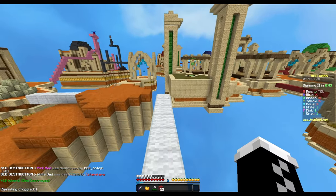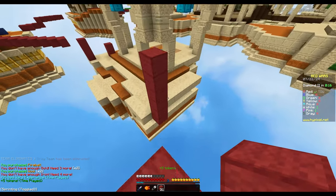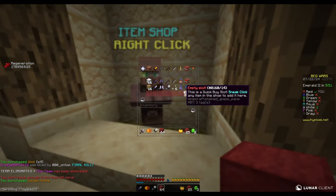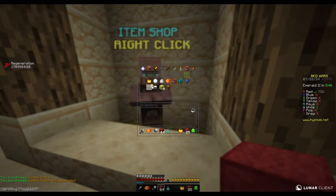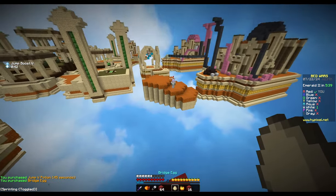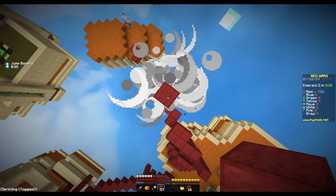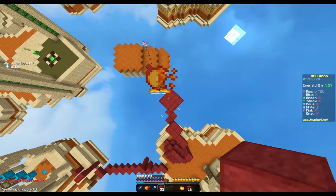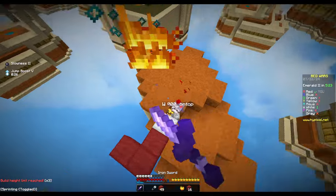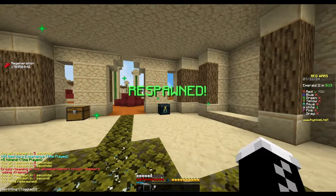White knows we're after him and everyone else is on finals except for us — this is really good. We're going to get protection 3 just so we're that much more stacked than everyone else. Fortunately we have some emeralds so we're gonna get jump boost and a bridge egg.